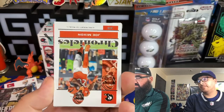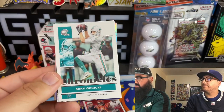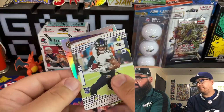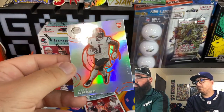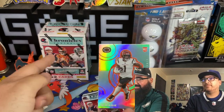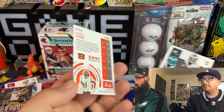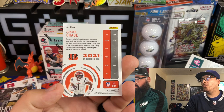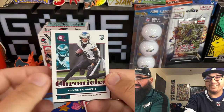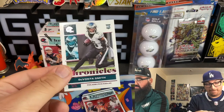Oh, Trubisky. The real shiny one in here — who is it? Oh, Jamar Chase! That's the guy on the box — look, he's right there. We said we wanted Mac Jones, Chase, Pitts. Guys on the box are always there. Look at that prism. Oh, DeVante Smith — and it's a pink! It's one of the pink hits too, that's nice.